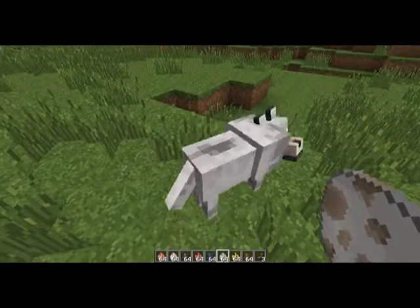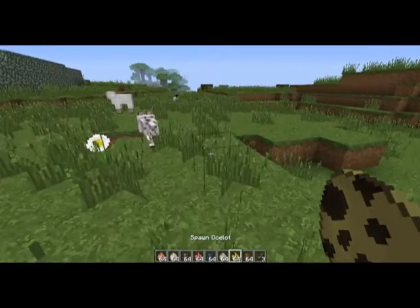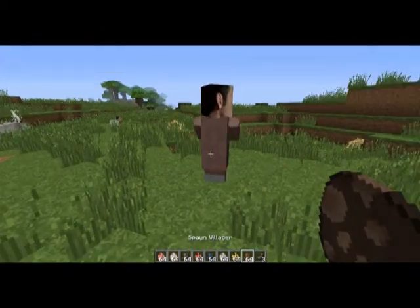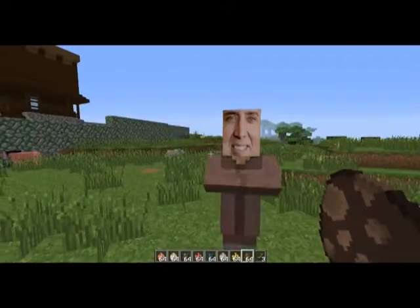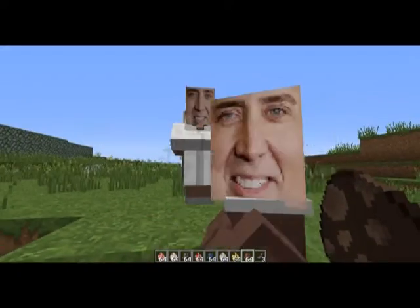There's a wolf. He doesn't have the face for some reason. Ocelot doesn't either. I don't know why I spawned those. The villagers have the face, which is pretty awesome. Every type of villager is Nicolas Cage.